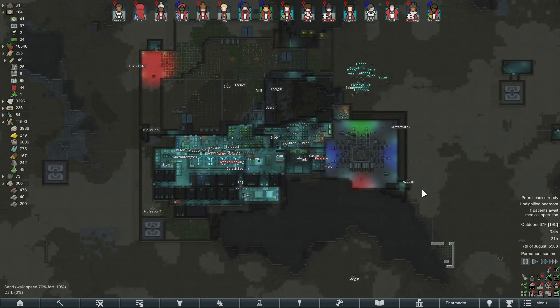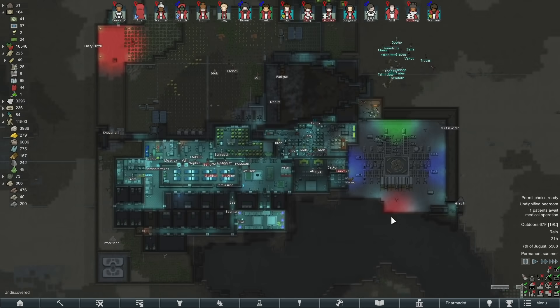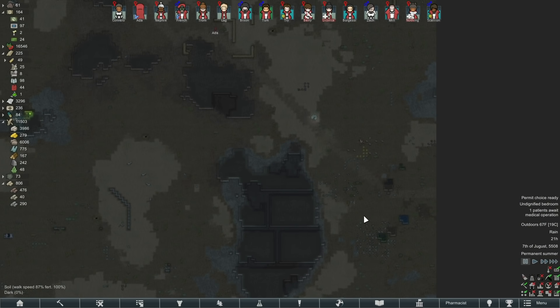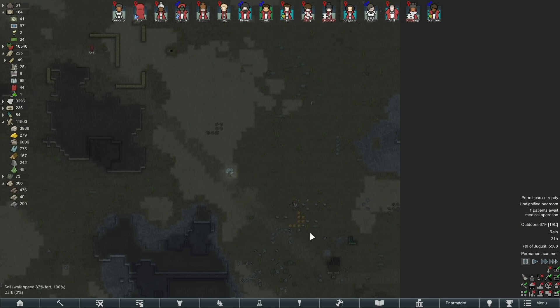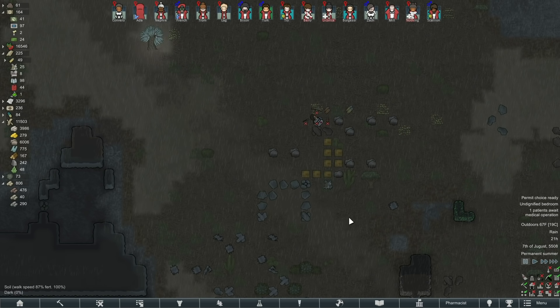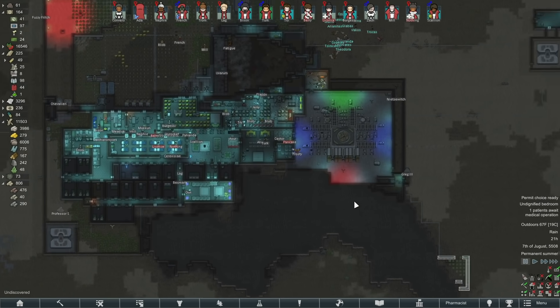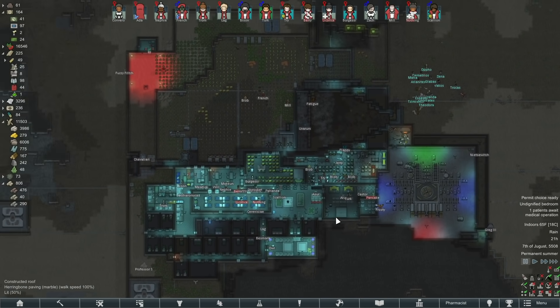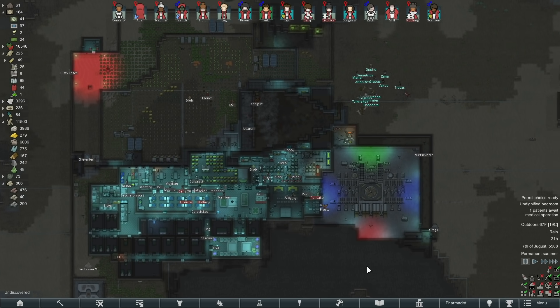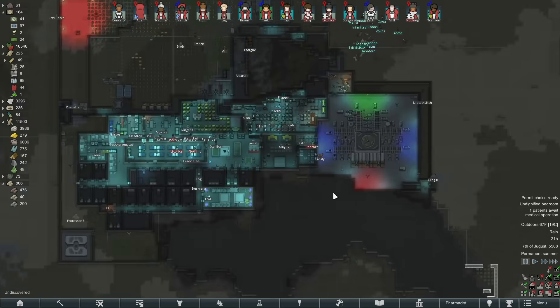Hey folks, this is decoherent and welcome back to RimWorld. Last time we had yet another raid, this time from some people who were trying to besiege us — that did not go well for them. They didn't even get their weapons made. I've got a whole bunch of survival meals down here. My goal today is to get everything set up so we can flip the reactor on, hopefully by the next episode.